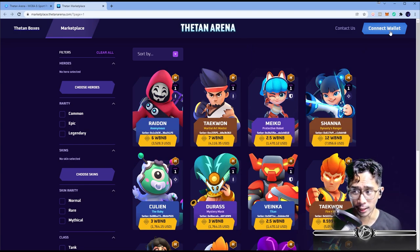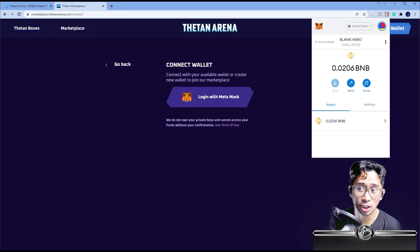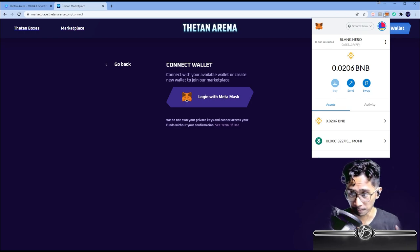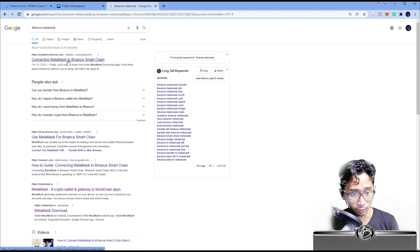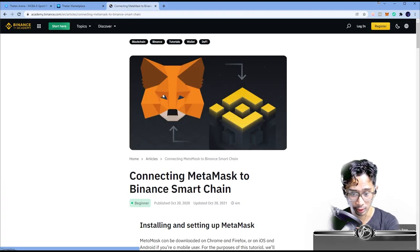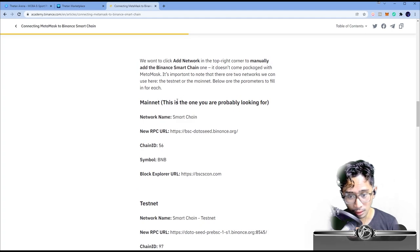What you want to do is connect your wallet. The wallet we're going to be using is MetaMask. If you don't have MetaMask, you can download the plugin just by searching MetaMask. Once you have MetaMask, you're going to have to install the smart chain network. To do that, just type 'Binance MetaMask' on Google, and the first link shows you how to connect MetaMask to Binance Smart Chain. I'll also leave a link in the description below on how to do that.